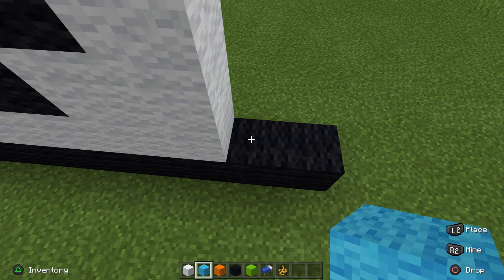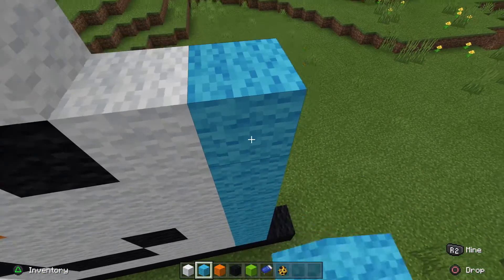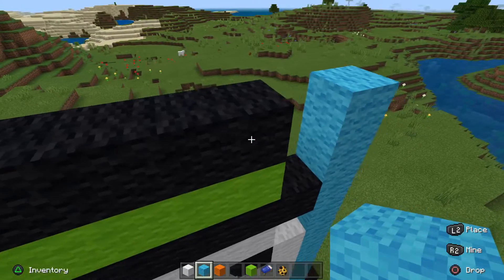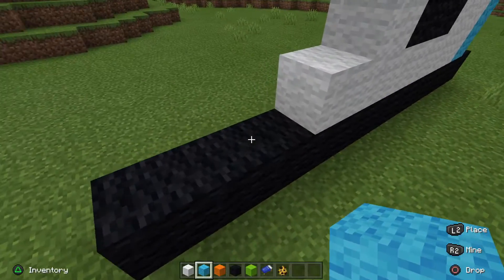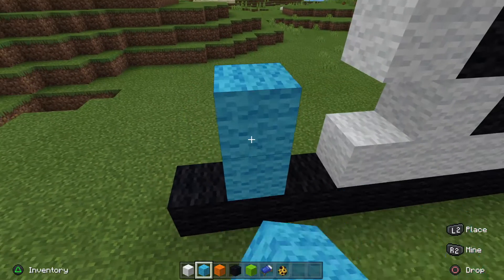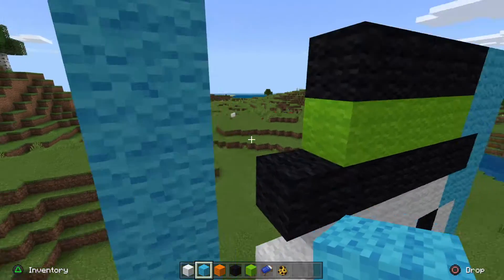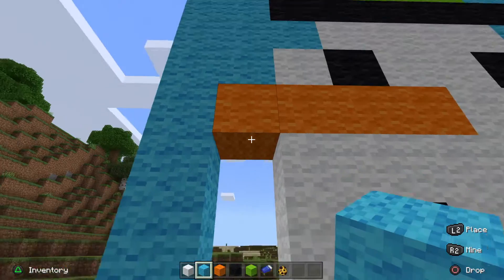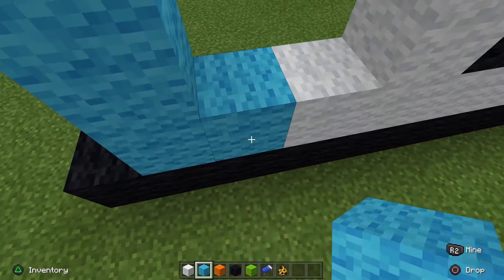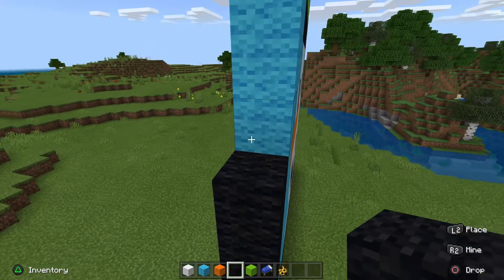Then we're going to want to go one, two, three, four, five, six, seven, eight, nine, ten up - fill all this in. Do the same on the other side: one, two, three, four, five, six, seven, eight, nine, ten, bring that across and fill all of it in like this. Also, leave a like on this video if you want to.